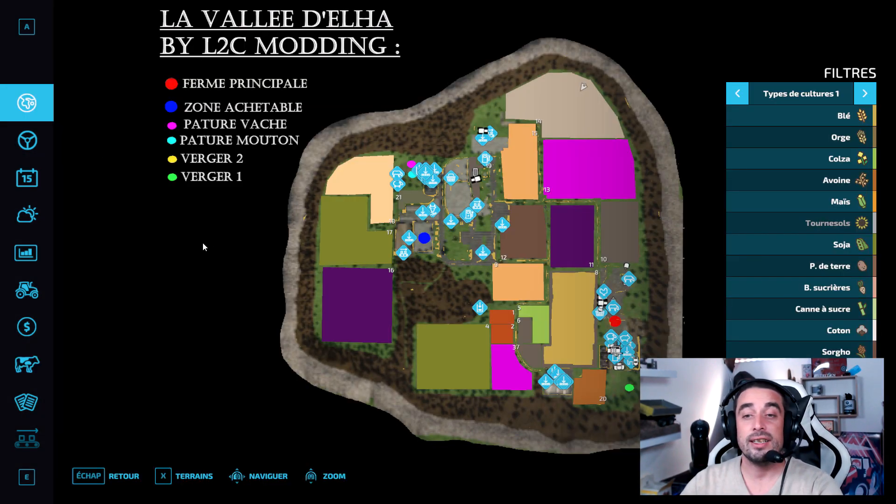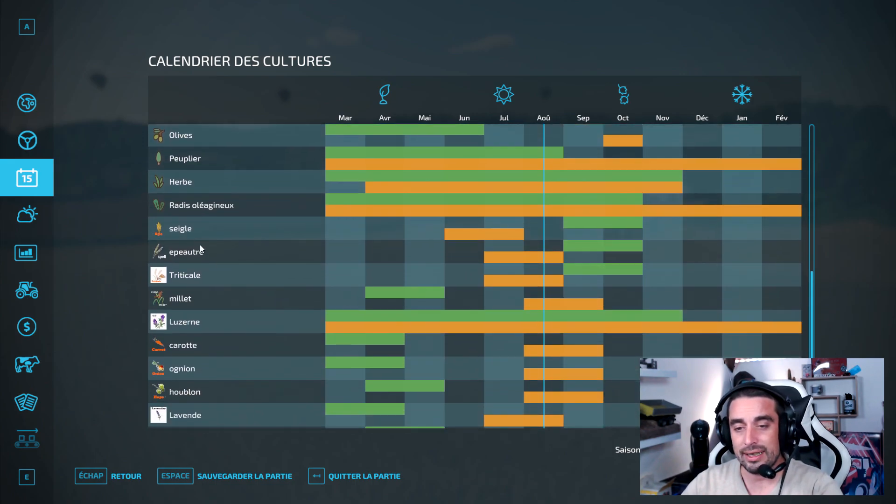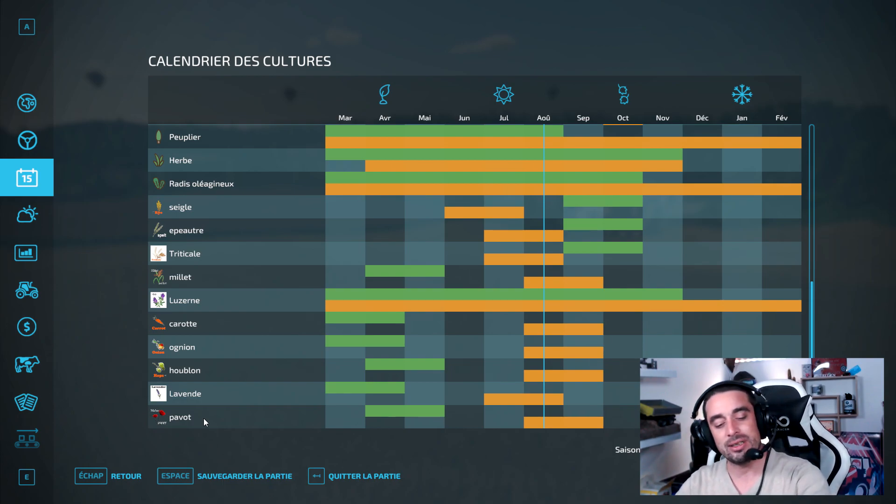La carte a été créée par L2C Modding, si vous vous rappelez, de Charente — c'est le même créateur. Il a rajouté en culture du seigle, de l'épeautre, du triticale, du millet, de la luzerne, de la carotte, de l'oignon, du plomb, de la lavande, du pavot. Voilà, de quoi s'amuser assez sympathiquement en multifruits.